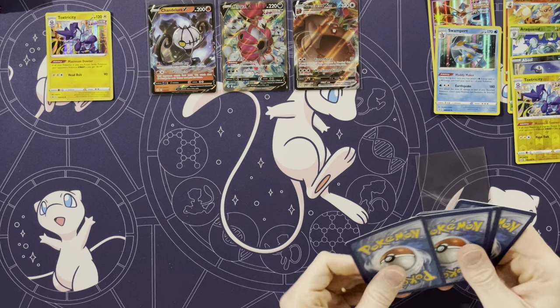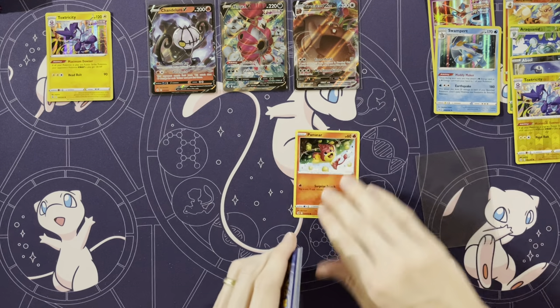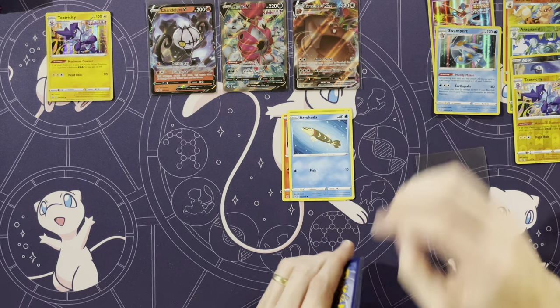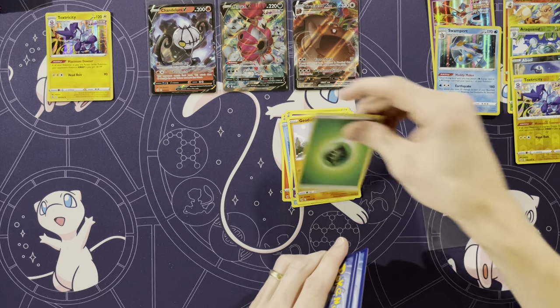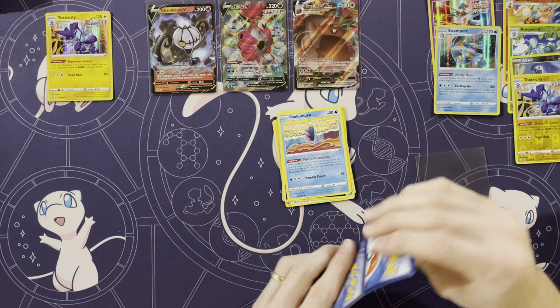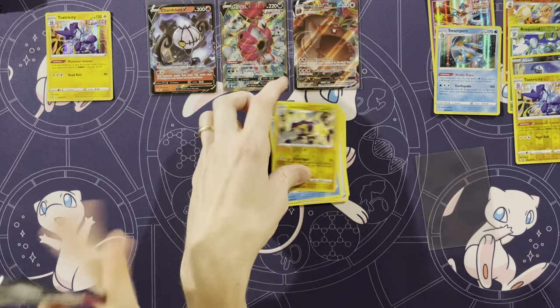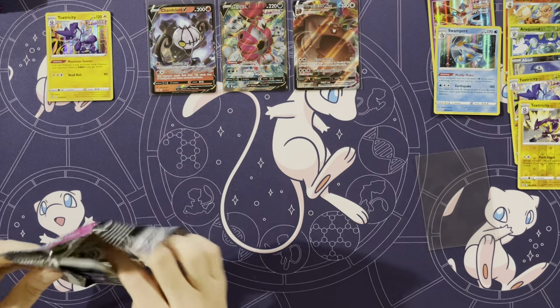That might be one of these boxes where we only get five hits, and you know, it all averages out at the end. Pan Sear, Grubbin, Arrokuda, Snubbull, Geodude, Energy, Cross Switcher, Garbodor, Pyukumuku, Toxtricity, and a Kangaskhan. So there's another reverse rare for me — still nothing to take this sleeve.